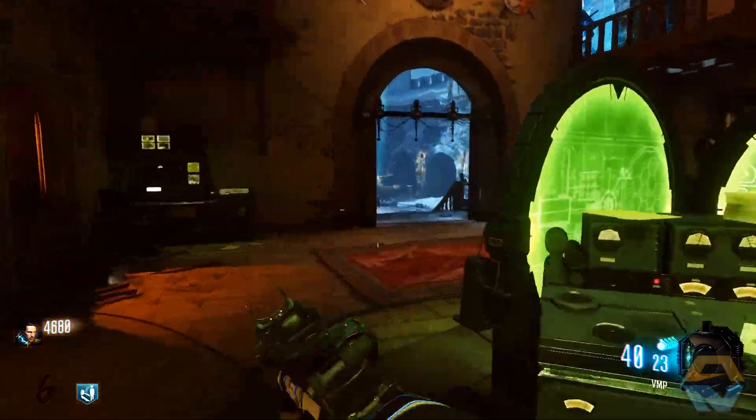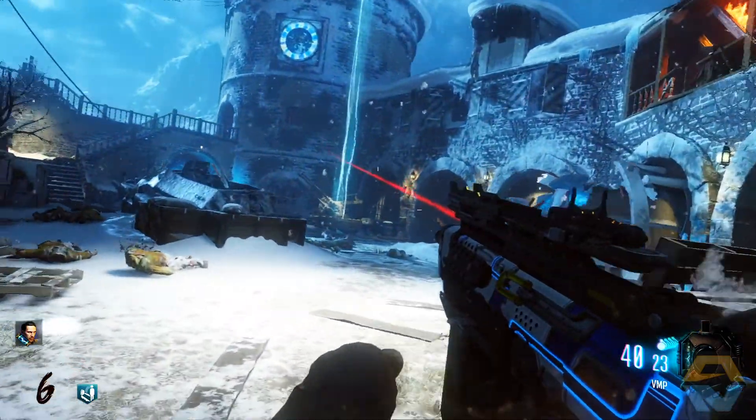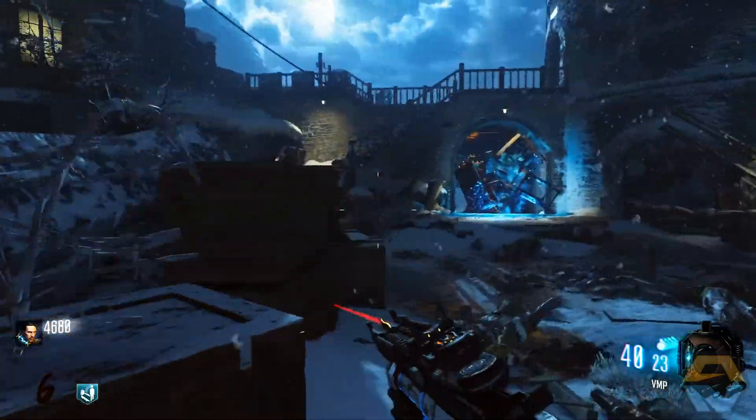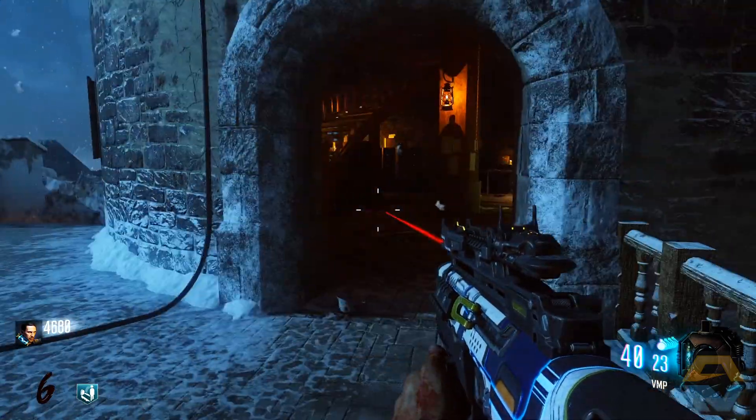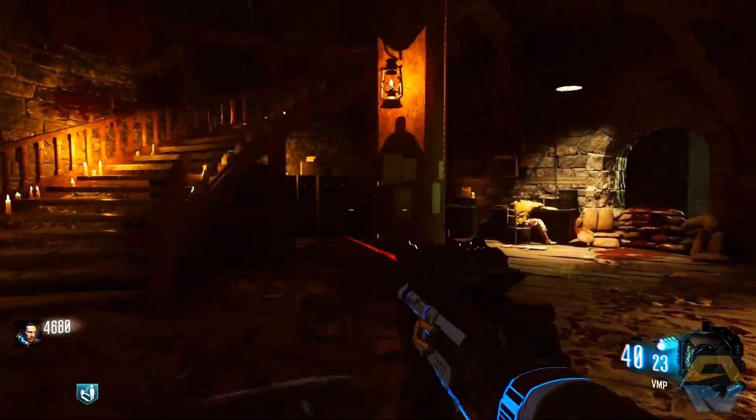The music will begin — it's only a short one and it'll play some classical music. I'll have the name of the song linked in the description if I can figure it out. But anyway, that was my guide on how to access the second musical easter egg song on Der Eisendrache.